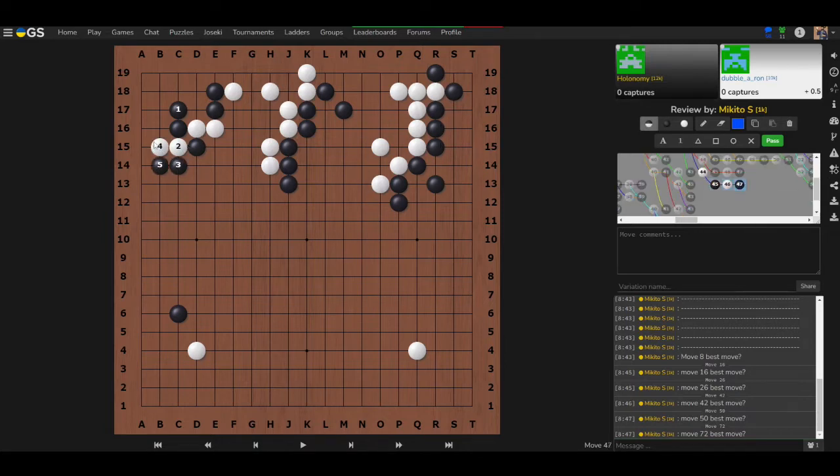That cutting point is also safe — even if we play like this, because the ladder doesn't work we can still kill those stones. With three versus two liberties, black wins the capturing race. Knowing that this cutting point is safe when you have an extra stone nearby is very important and will come up in many games.